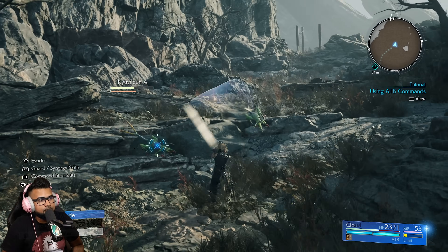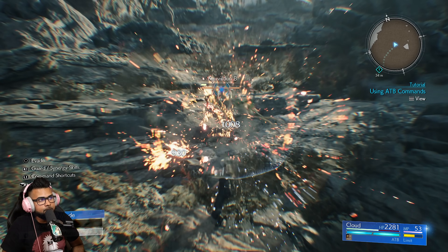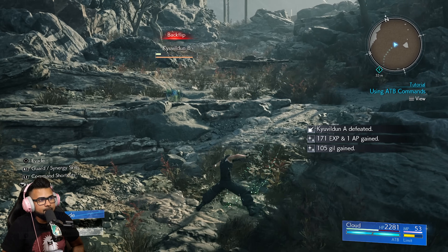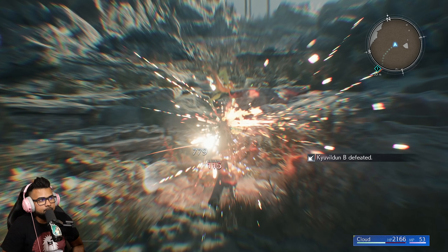Cloud has Berserk built into his kit by default, but I still prefer using a Fury Ring on him because you'd technically have to run up on every enemy and land the hold-square attack to trigger it, and the buff doesn't last that long. You can keep refreshing it, but typically by the time he casts an ability it'll have already run out. The best thing about Punisher Stance is that Cloud keeps his parry — in Punisher Stance you can just block and he'll parry pretty much every single melee attack.